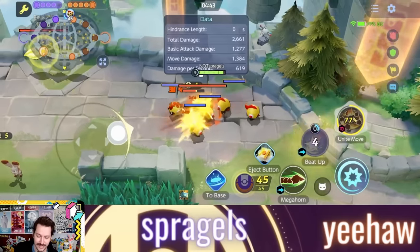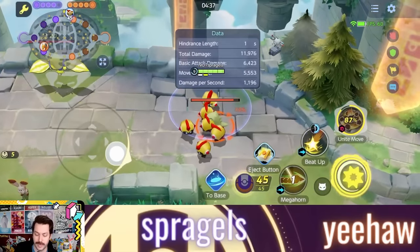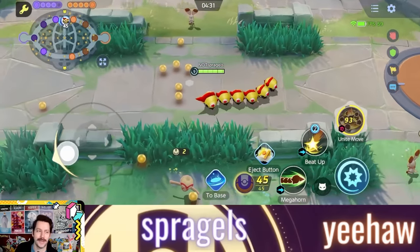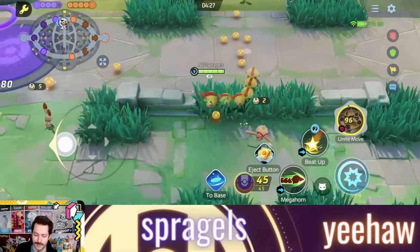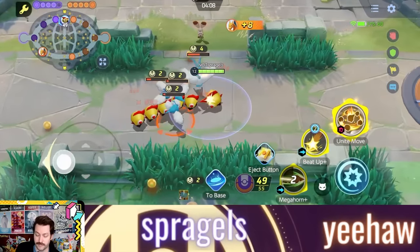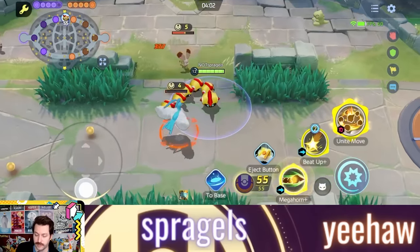You dash in, you have all your troopers around, and then boom — you all attack with a Megahorn at once. All the while, you can be auto-attacking and hitting the enemy while your troopers do the same thing. The plus version of Megahorn gets you an even bigger shield, and these shields are pretty massive. Part of it is believed to be based off your max HP, so stacking extra HP could be super beneficial.